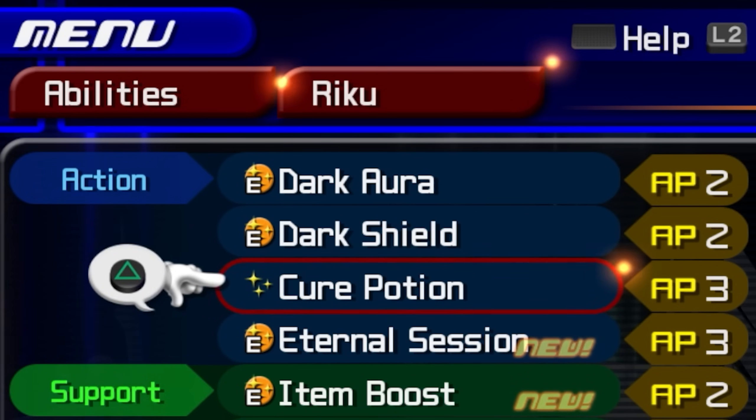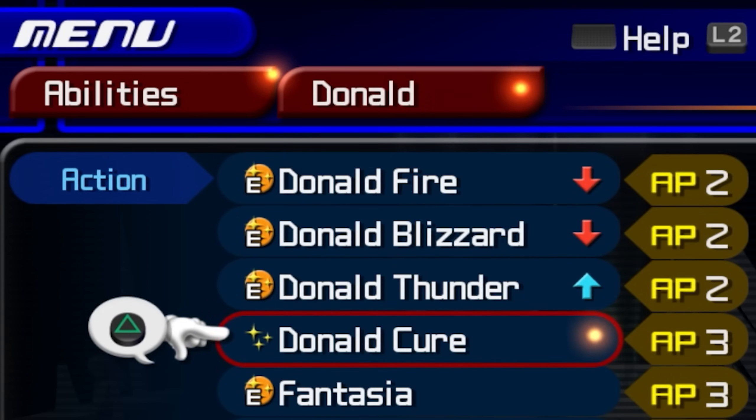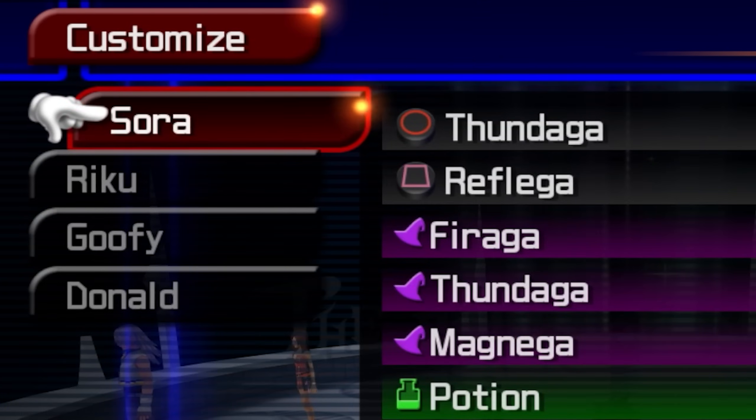If you have Donald or Riku in your party, be sure to turn off any of their healing abilities, as they will heal Sora if he gets to critical health. I recommend putting Magnet, Thunder, and Reflect into your shortcut list, mainly using Magnet and Thunder to quickly take care of enemies.